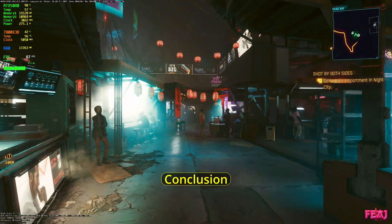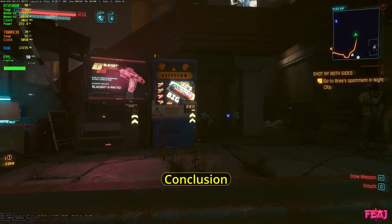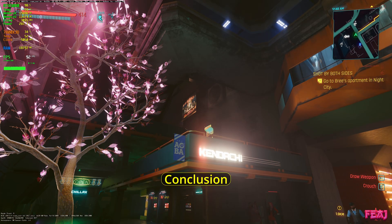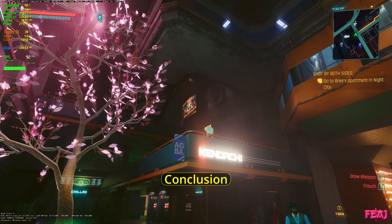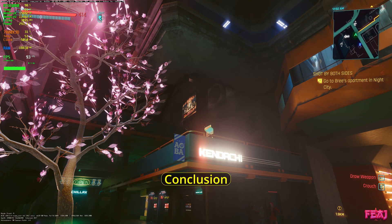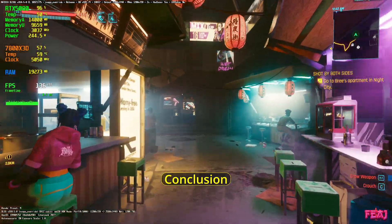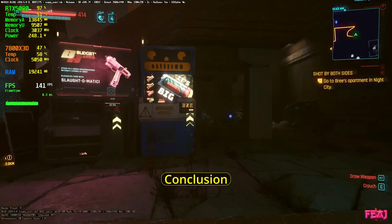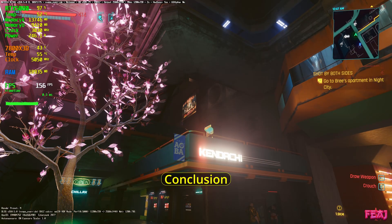Even at 1080p in Alan Wake 2 I would recommend preset M performance over preset D quality with ray reconstruction enabled. The general conclusion for me across these three games is: I suggest preset M performance, and make sure the sharpness slider inside the game is turned down. That's when you'll see the best results — half the time when people say it's over-sharpening, it's because the sharpness is still up from previous settings.